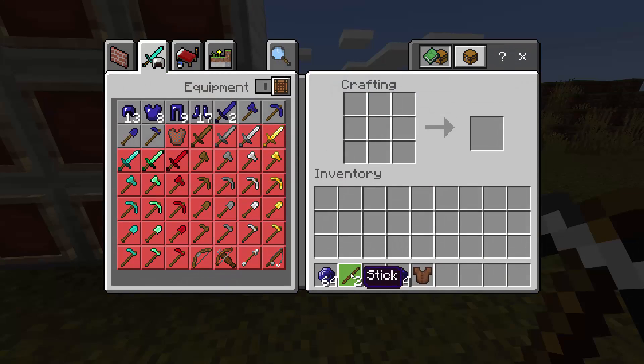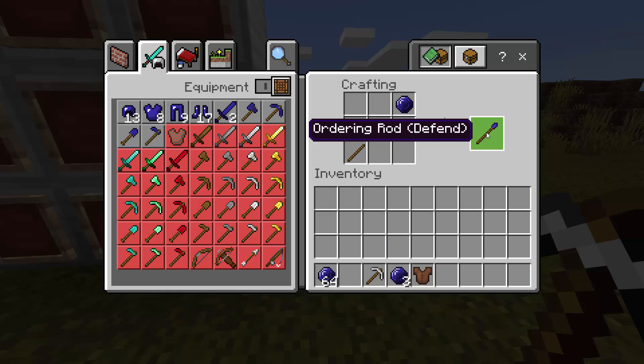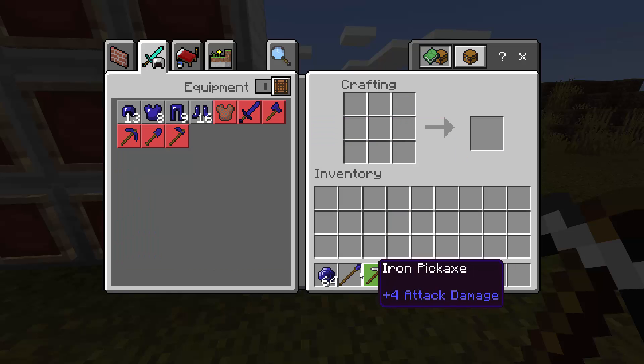Now let's craft the item I showed you. It's going to be two sticks just like this, and then a sapphire right here. As you can see, we get the ordering rod — this one is 'defend,' so let's grab it.